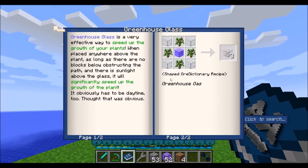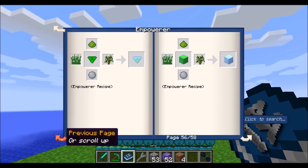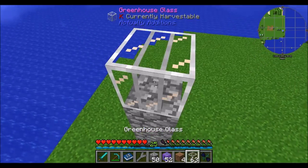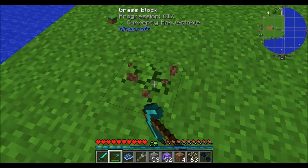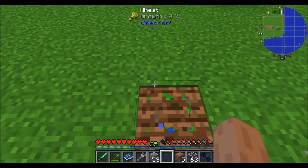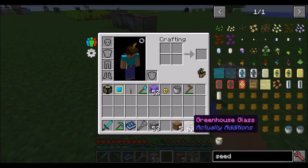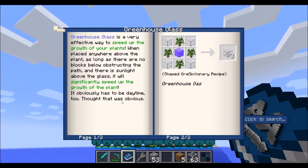Greenhouse glass speeds up the growth of plants — you'll need an empowered Paleless Crystal Block, which is a bit expensive. All it needs to do is sit above the plant with no blocks in between, and it should speed up the growth. Place it there and you can see little green particle effects indicating it's working. It only works for the block directly beneath it — you'll need more greenhouse glass to speed up other blocks. Do note this only works during the daytime.